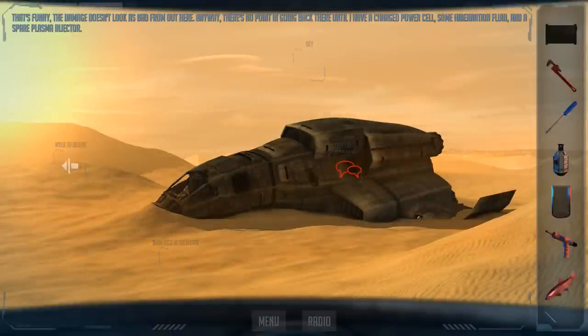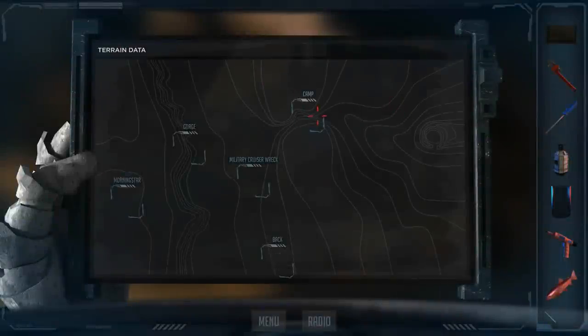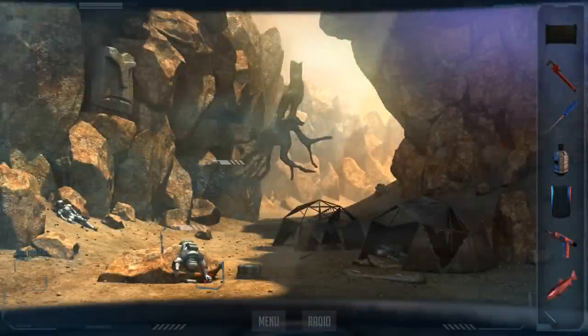The damage doesn't look as bad from out here. Anyway, there's no point in going back there until I have a charged power cell, some hibernation fluid, and a spare plasma injector. Alright, so we've still got a lot more to do. Let's hit this camp.